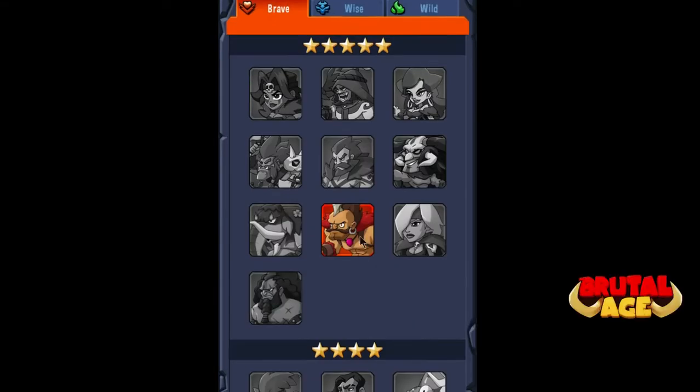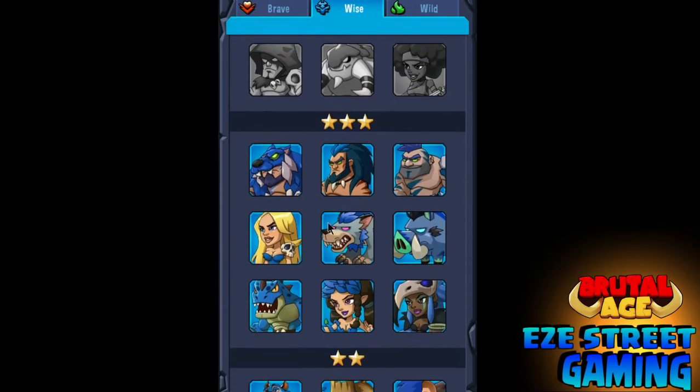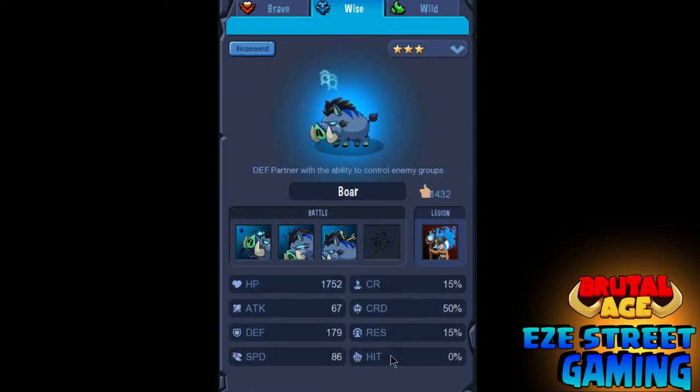Hey everyone, it's Easy Street Gaming bringing you another Brutal Age video — the partner guide part six: the defense and shield. We're going to break down how to use some war patterns on our heroes and how to use different heroes together to optimize how well they work together.